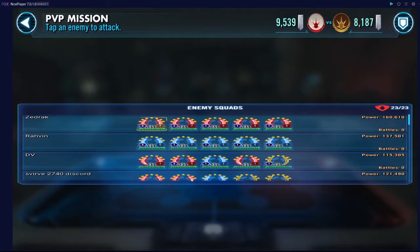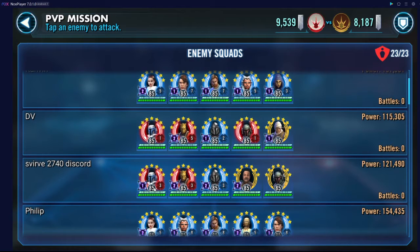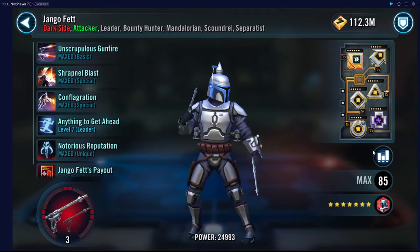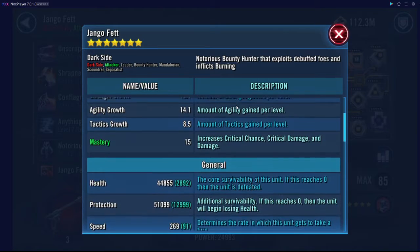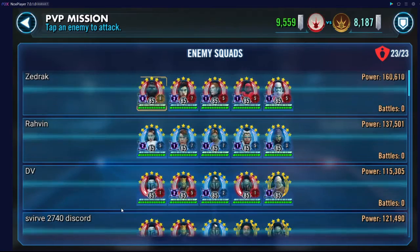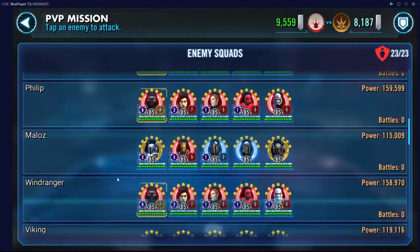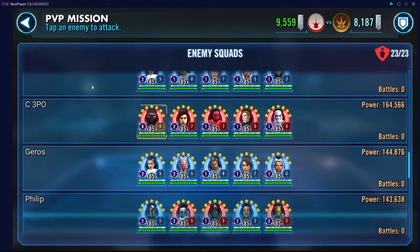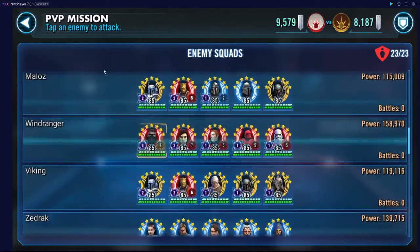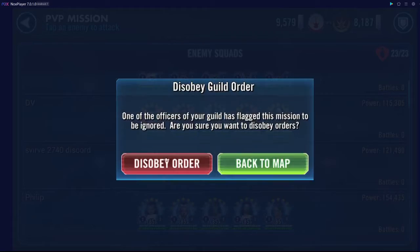Okay everyone, now we're going to do Imperial Troopers versus Bounty Hunters. All you need to check is that your PIET is 11 speed faster than their Dengar — this one's 269, we can go a bit faster. Oh, perhaps we can't, perhaps there isn't one. Okay, well we'll go for this one, this was the faster of the two.